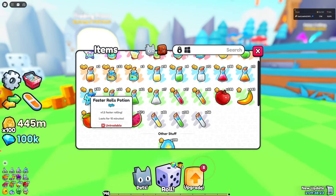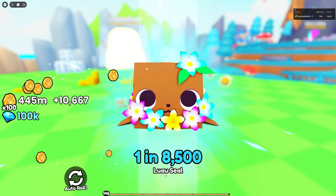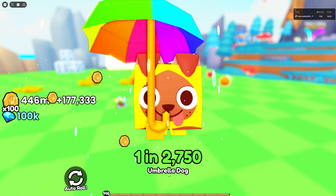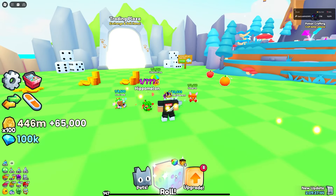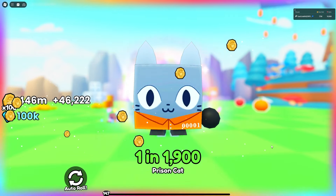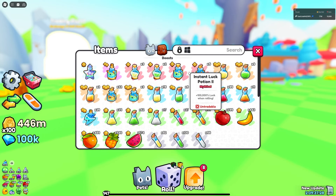After popping the cocktail my luck is at 1.4k. Rolling is still slow, but I just hit a one-in-33,000 — the cocktail is helping. I also grabbed a faster-rolls potion so it rolls a lot quicker now. I'm getting a lot of really good pets, my luck is maxing out faster. I got a Golden Dice here — that gives even more luck, and after five more rolls I can get a free Rainbow Dice.